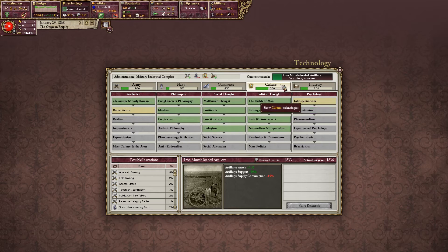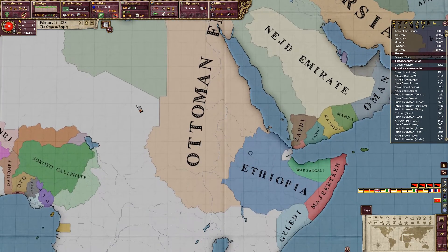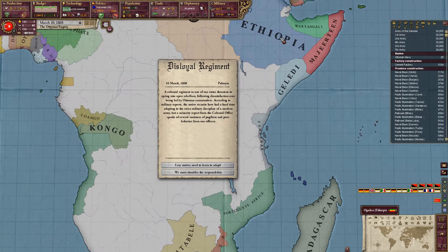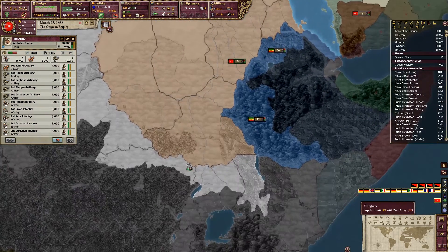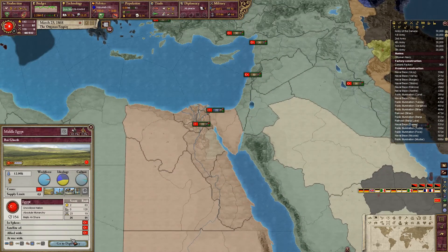Let's just get these technologies up to speed and I should start doing some more preparations for the colonization of Africa — the Scramble for Africa. I could send this army down here to be prepared for it whenever I need to take the territory.